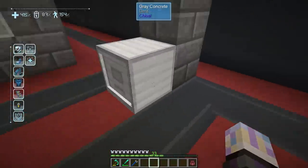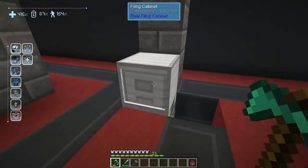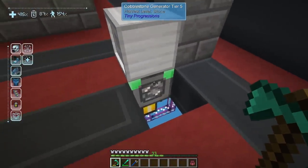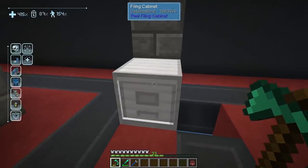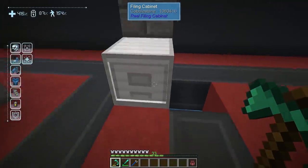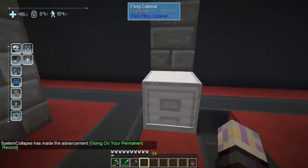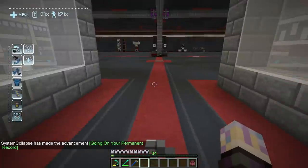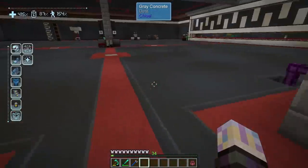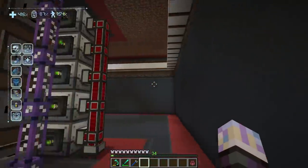This cobblestone generator tier 5 — that's the top level — is sitting on a filing cabinet and filtered to output cobblestone. Now that we have a million cobblestone, we can right-click on it, and that's actually one of our advancements. So that one is all done and we don't have to worry about it anymore.